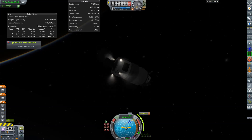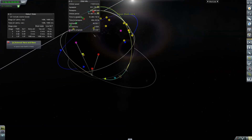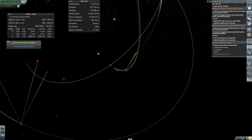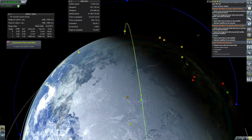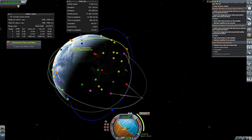Let me wait for a signal. There we go. Let's rotate properly, get aligned, and burn. Apoapsis is 631, periapsis is 570 — that's not bad. First polar orbit achievement — got it! I still don't have the designated precise orbit completed yet, but this is pretty close. Rather than watch me tweak this orbit with multiple burns, I'll fast forward.